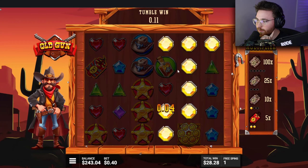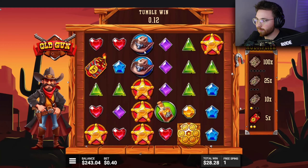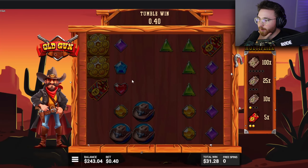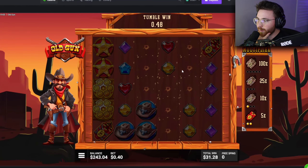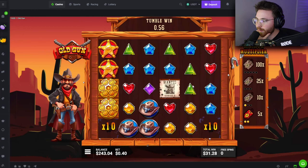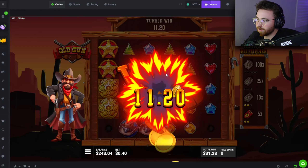We got another TNT but we need to tumble like mad to make any money. 25x — we'll take it, but three dollars. Oh, we have double TNT — keep going, keep tumbling. We need one more scatter. 20x — we'll take it. We lost half our buy, but it's still going.